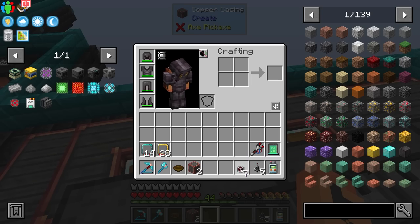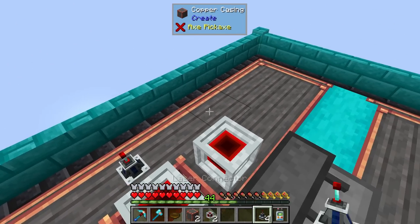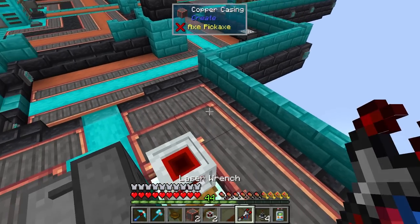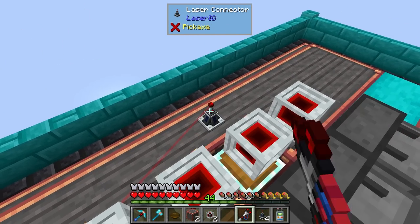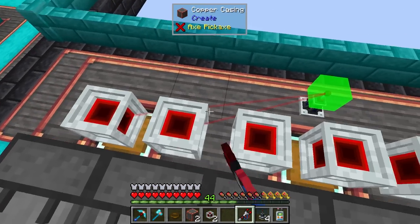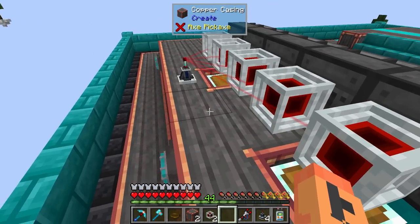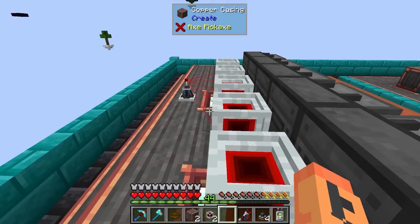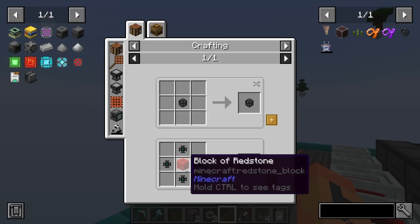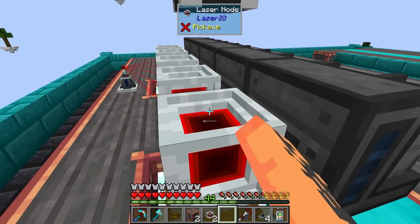First thing we want to do is hook these up to power. We'll use laser nodes - place one here, four in because it's seven deep. We'll have a laser connector and get these all hooked up on a network really simply. We need a point too - grab one here and place it. Power will pop in right here, and we'll route all the power through our new network using cards.